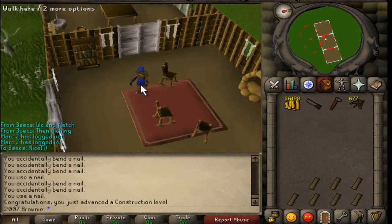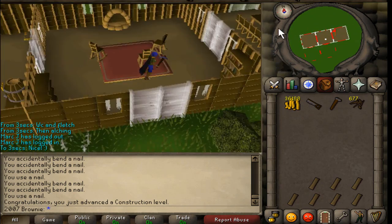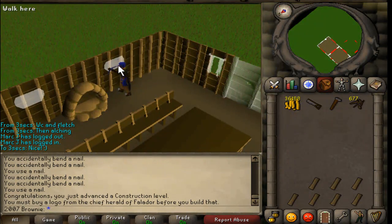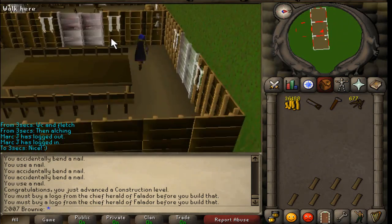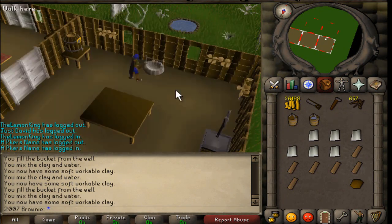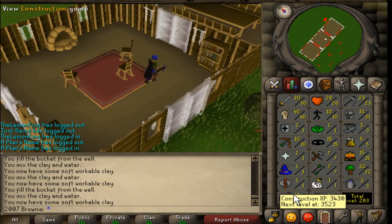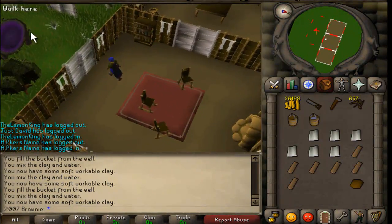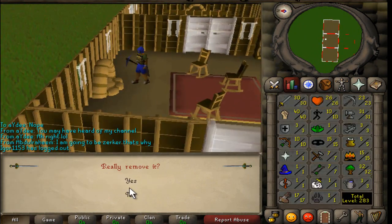In here, all I need is curtains but I want to get those ones, so I need level 18 for them. I need two oak planks for these. I have to get a logo. So I need to get 18 construction first. I finally have the supplies for a stove - fire pit with pot. Come on. Awesome. God, that took a fucking long time. I am about 100 XP off 18 construction. I know how I'm going to do it - I'm going to build some clay fireplaces. Just got six soft clay and now I'm going to get 18 construction and then build the curtains.